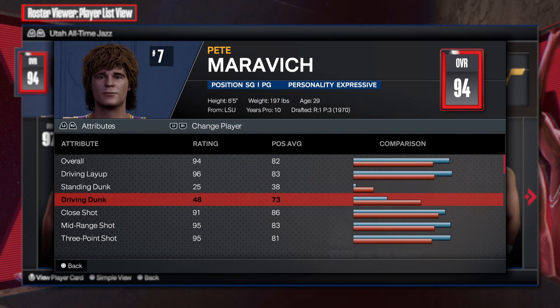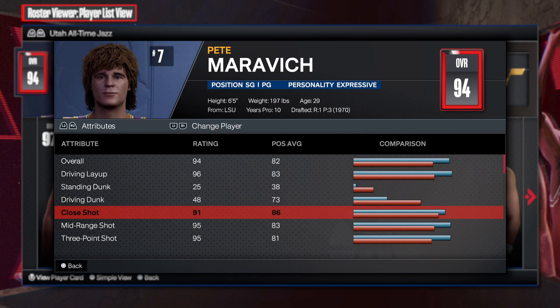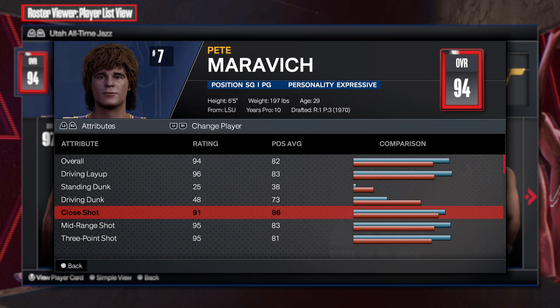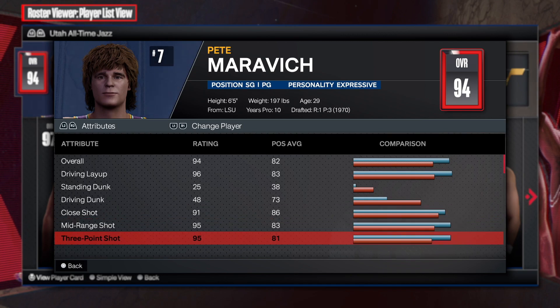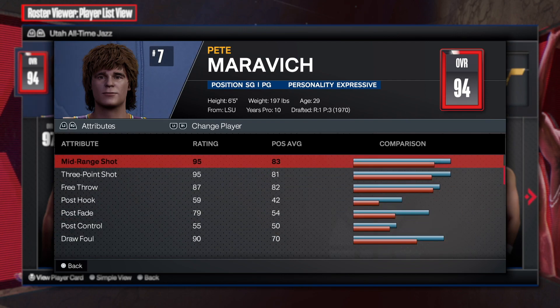Close shot is 91 — a 91 close shot is amazing. I don't really think you need a high close shot unless you're a big man, but if you're a shooting guard, having a high close shot definitely benefits your game because it gives you another option to score. I always try to go at least 71 to get Fast Twitch on bronze, or at least 81 which gives you Fast Twitch on silver. Now the shooting is what I spoke about earlier — this is definitely his game.